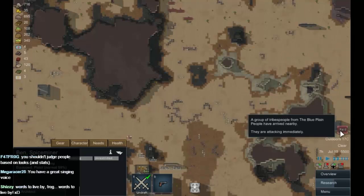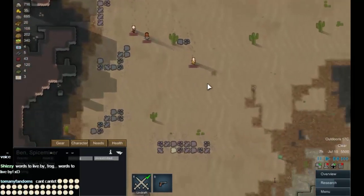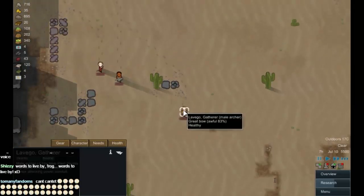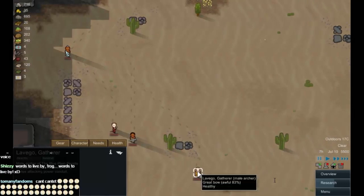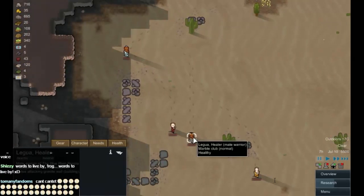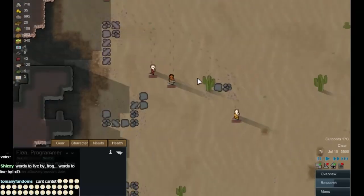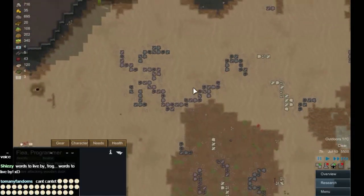There they come — raid! Alright, let's see who we've got. We have Levgo, a gatherer, equipped with a great bow — that's worrying, even if it's awful — a marble club, a great bow, and a short bow. This could be painful, guys. This could be painful.